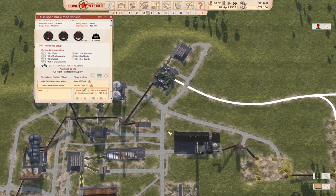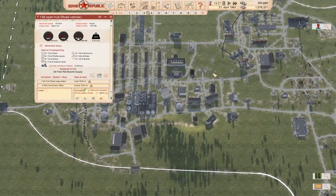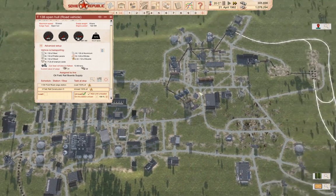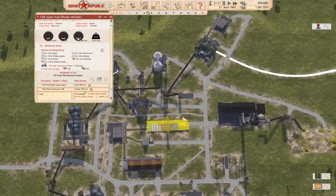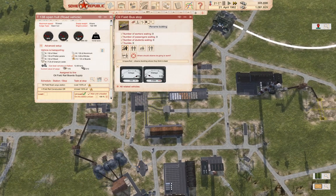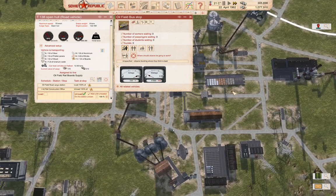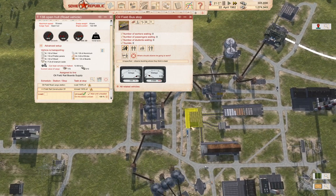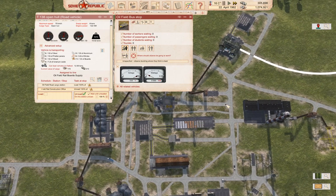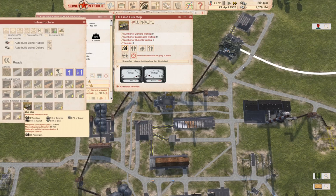We're going to need to bring workers in over here. Where are we dropping workers off over here? We're dropping them off here — yeah, that's obviously too far. If we were to put a bus platform say over here somewhere, let's speculate on that.